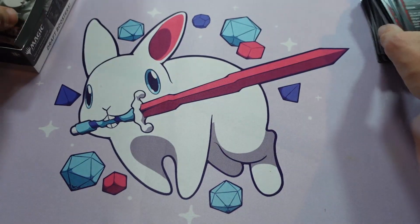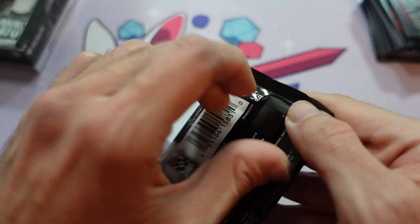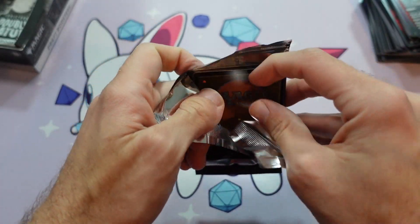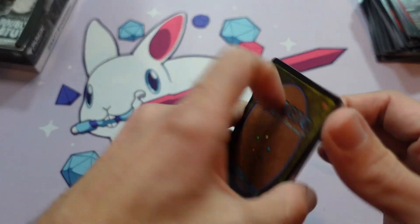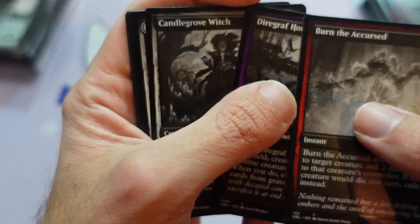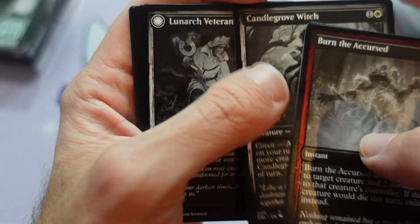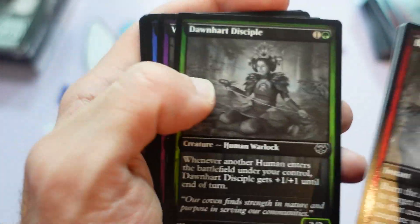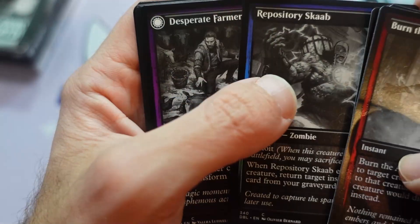Back in Shadows Over Innistrad, we were looking for neat ways to use clues and a green creature that would interact with clues in some way. I came up with this Tireless Tracker card — I think it got changed a little bit, and I think mine was maybe a 2/2 originally. But I ended up making it most of the way through basically unchanged.